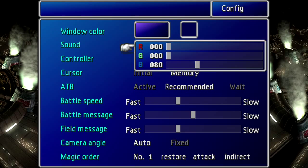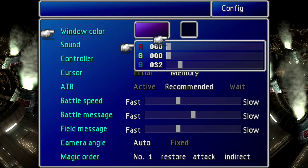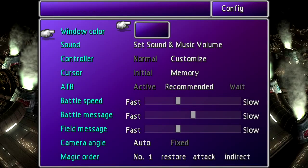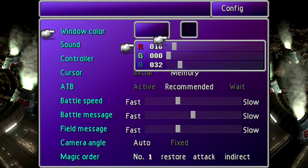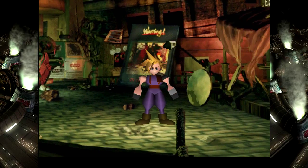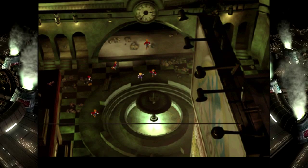Yeah, that looks good. That works. It's still a little blue in this corner, actually. No, that's too purple. Okay, yeah, that works for me. There we go. And hey, it even matches my outfit. Anyway, let's get out of here. Let's get out of here.